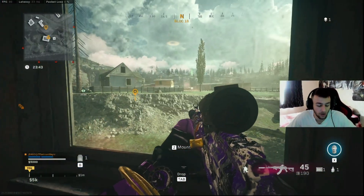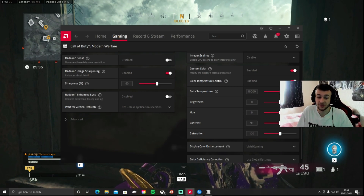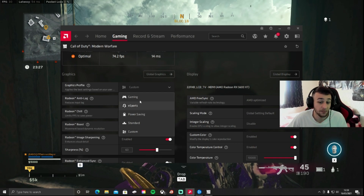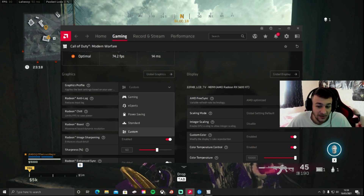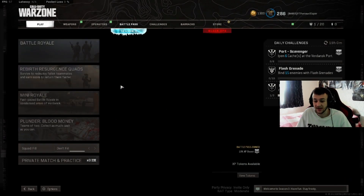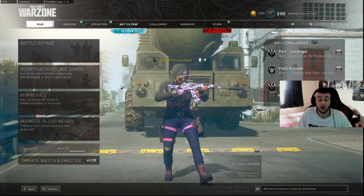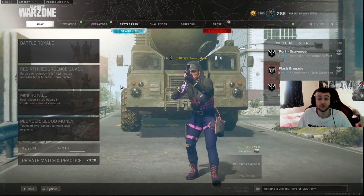The main setting I'd recommend from this video is Color Temperature — play around with it, because everybody's got a preference. With Radeon you can put it on Custom, Gaming, or Esports — I haven't personally tried Gaming or Esports but Custom feels best for me. I wanted to make this video because I genuinely had no clue about any of this, even having played this game for a very long time on PC. Finding out about this has literally changed my gameplay completely — it's just the visual side of things.